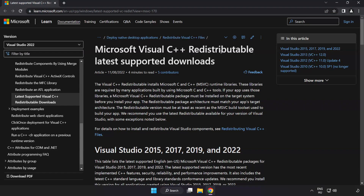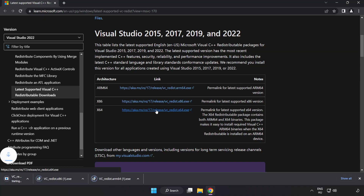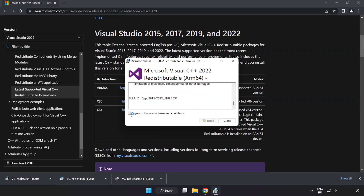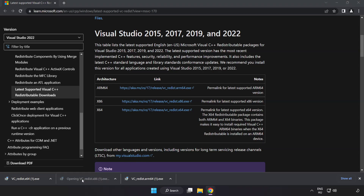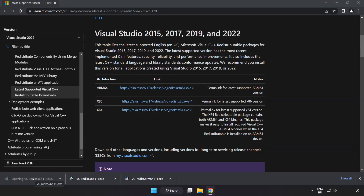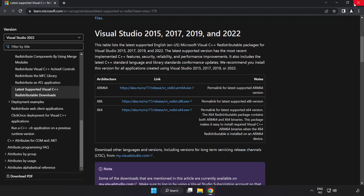Go to the website link in the description and download three files. Install each downloaded file. Click I agree to the license terms and conditions and click Install. If it fails to install, no problem — repeat for the other files. Click Close and repeat for the remaining files. Close the internet browser.